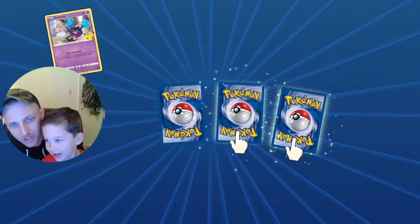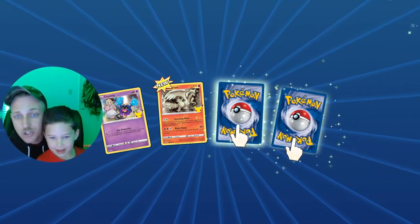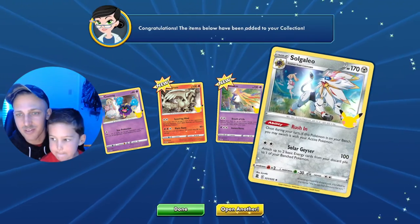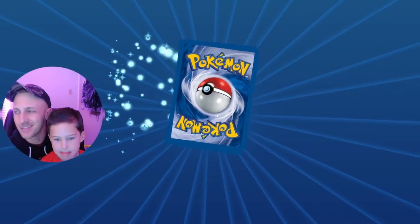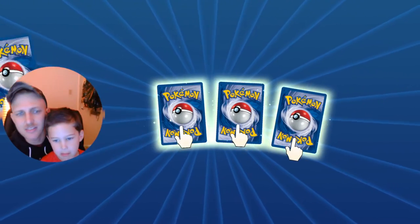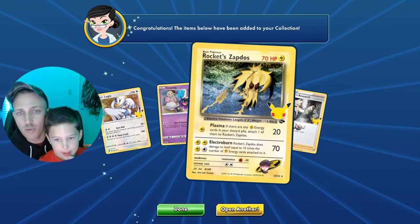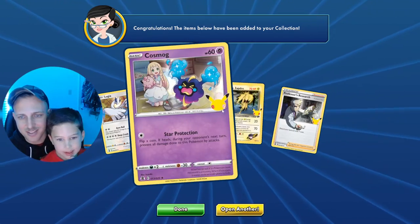Do you want to tell them what we opened in real life? We got a Mewtwo EX, so that was pretty cool. That was our big one out of the trainer box. We got our hands on a Celebrations trainer box at Barnes and Noble and places like that. And oh, there you go — Rocket Zapdos! Nice.